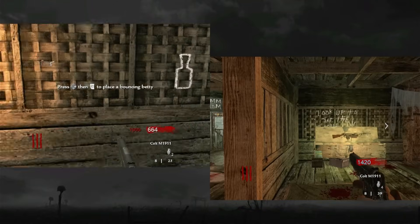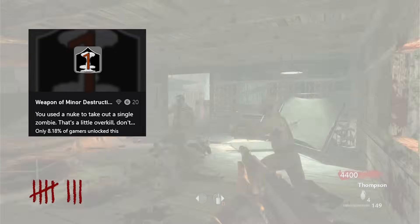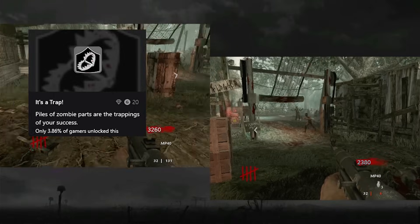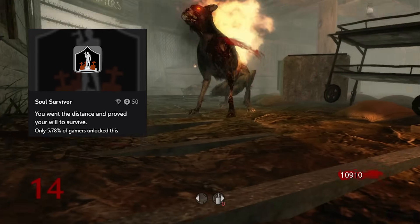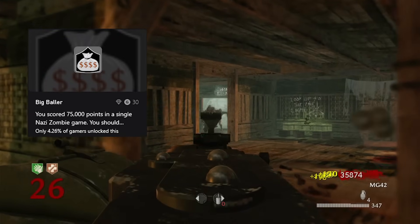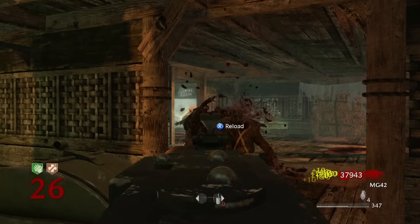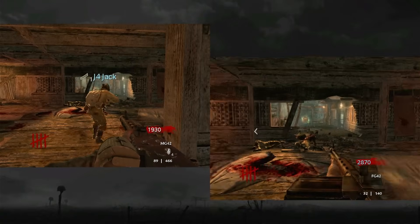The 6 achievements I needed were: stabbing 10 zombies in a row whilst under the effects of Instakill, killing a single zombie with a nuke, listening to the hidden radio broadcast, getting kills with 3 different traps in a single round, reaching wave 15 without being downed, and finally the hardest of them all — Big Baller — which requires you to score 75,000 points in a single game. Big Baller was also the only Zombies achievement my friend Ollie had left, so we decided to go for that and whatever else I could get along the way or unlock on my own.